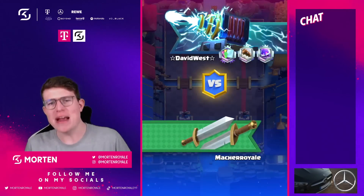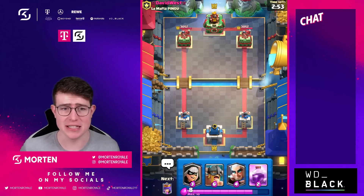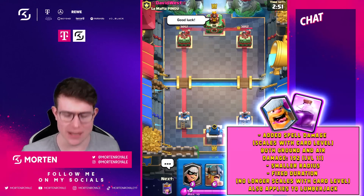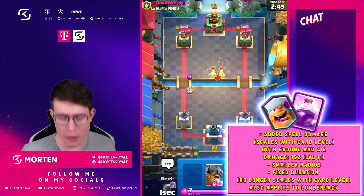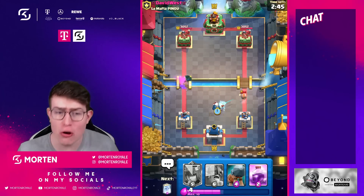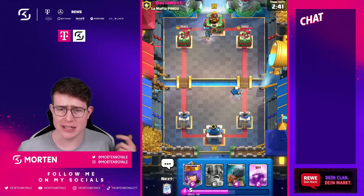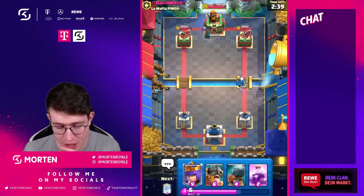The great thing about the Rage is that it has some advantages and some disadvantages. In Lumberloon especially, with the Lumberjack, I think it's kind of a nerf, since the radius got way, way smaller. In a big Lumberloon push or a big Golem push, the radius of the Rage is really important to get a push going. So I think this is kind of a huge nerf.